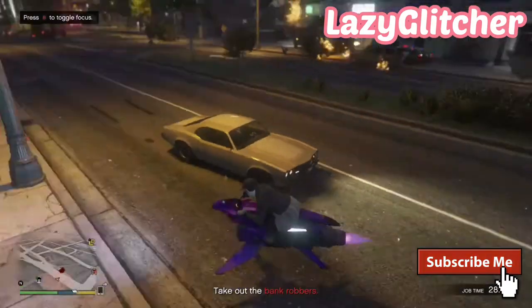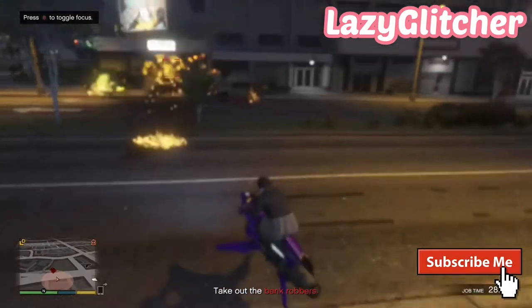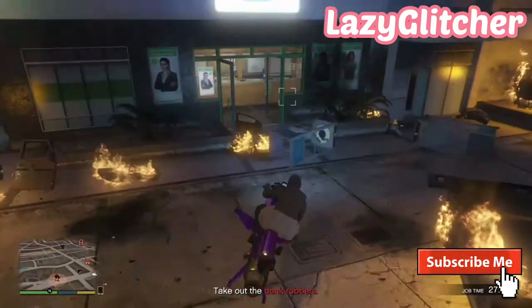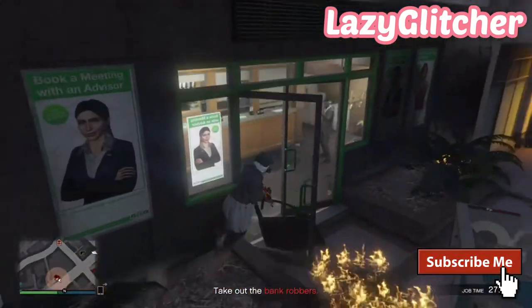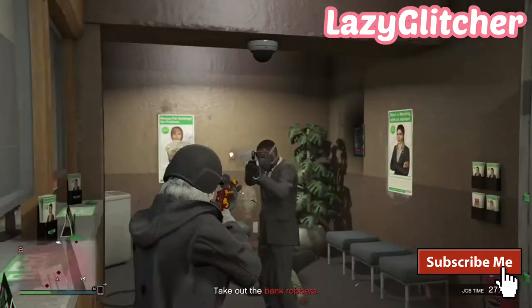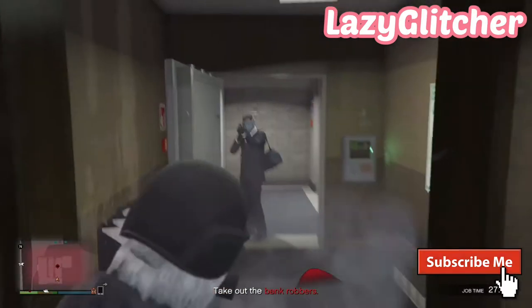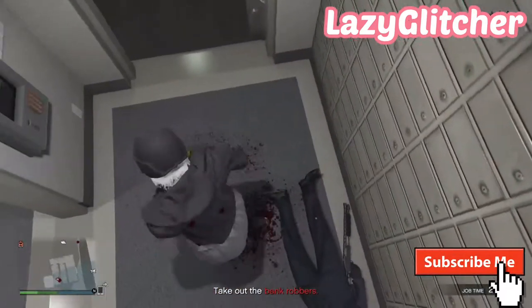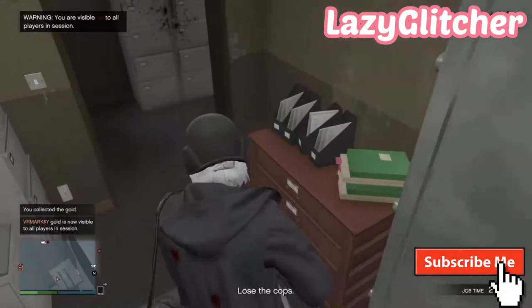So as you can see I am at the robbery now. What you want to do is lock on to the juggernaut and just send them a couple of missiles — simple as that. You want to enter the bank with a gun out and kill both robbers. There is one robber here and when you go around the corner there is another robber standing. Just kill the robbers and there you go — you have the duffel bag.